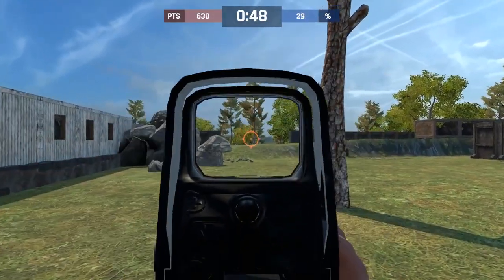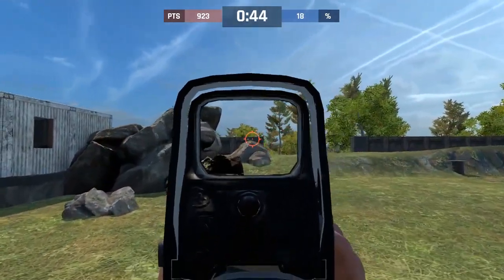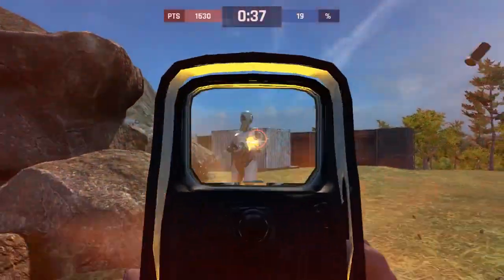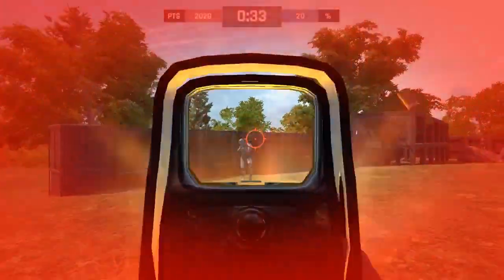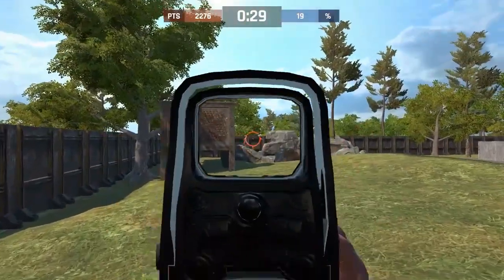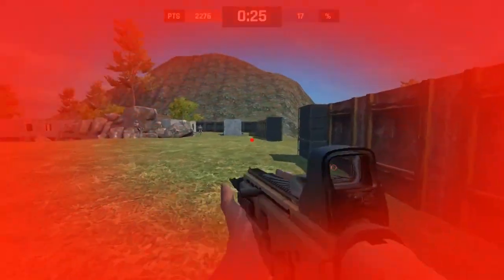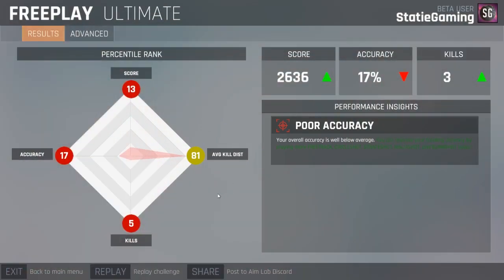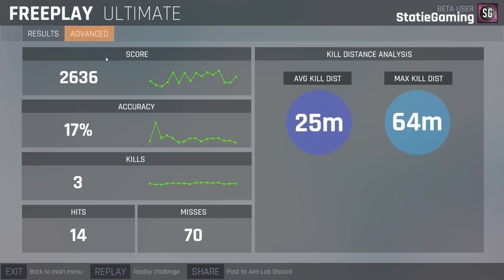We're gonna see how we do with a hollow sight. I wish they had hit markers in this. I got a better score and I got three kills. In the advanced tab you can look up your score — I had 17 accuracy, three kills, 14 hits, and 70 misses.